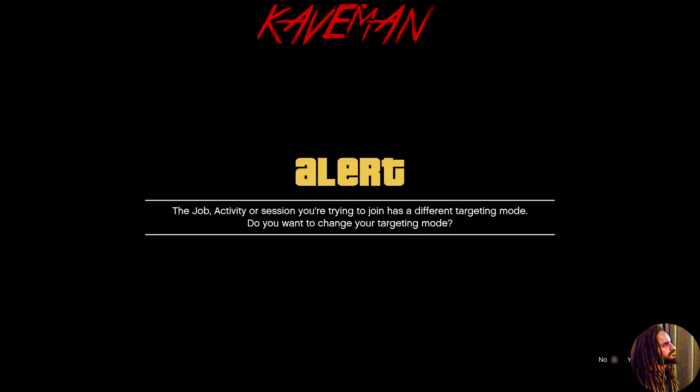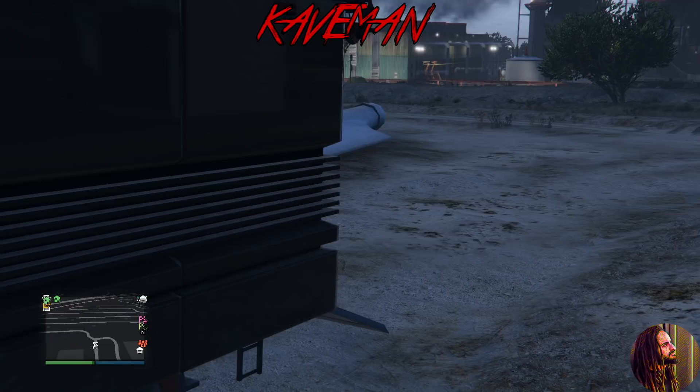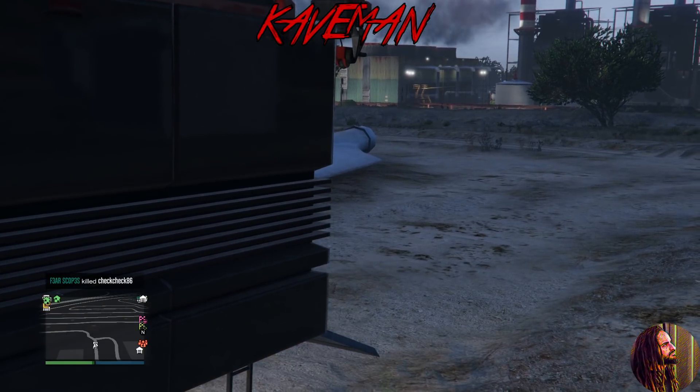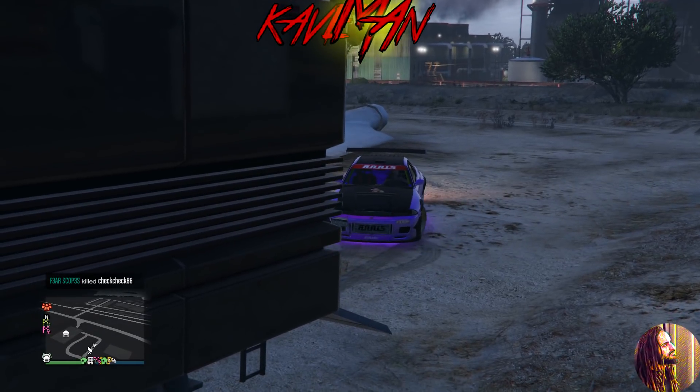Now we're sitting on this second alert for a minimum of one minute - both Xbox and PS4. Don't rush this; if you rush this you did it for no reason. Put a timer on. Once you wait the full minute, back out of that alert - don't accept it. When you back out you'll get this glitched-style screen.